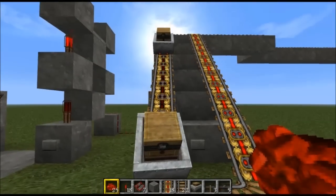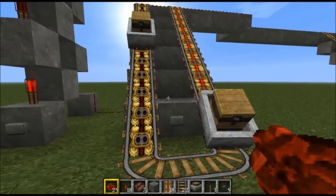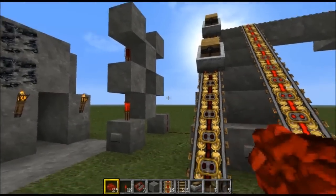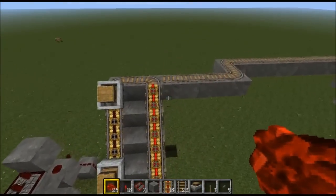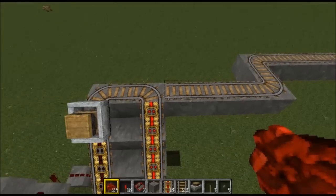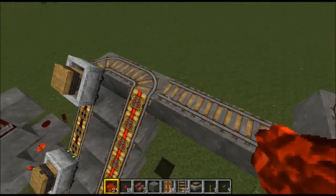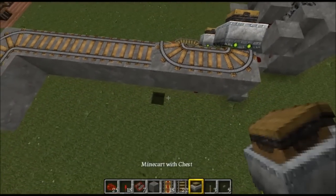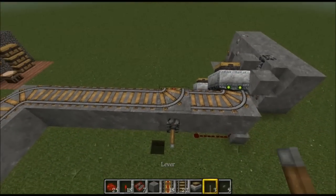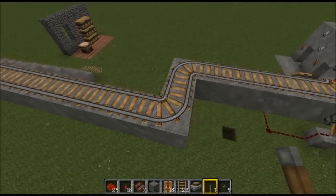That is pretty much what everyone needed to know - how to build this little circuit, and I've just showed you. Where you want to run the track - you'd have a button, hit the button, and it would send a signal to this track here which would change the track for you. That would send it back home or wherever you're trying to send it.